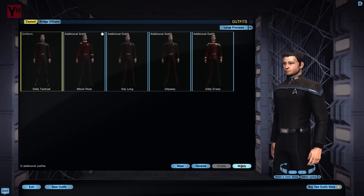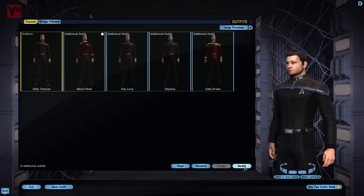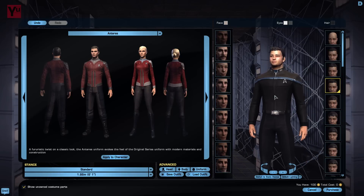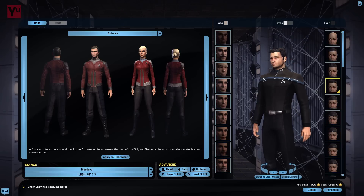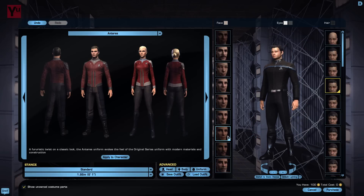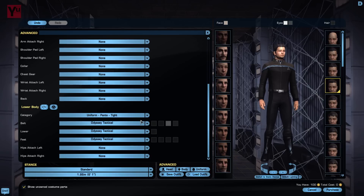The Odyssey tactical version is purchasable from the Fleet Starbases. This is one of the variants replacing the fleet uniform, and it's essentially a more form-fitting version of the Odyssey. You can also see that it's got different contouring and panels cut in, almost looking as though it's got very thin and very light padding and armour sections on the front torso. The trousers are also different, as are the boots. Let's just pull the uniform window for a second.